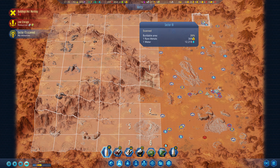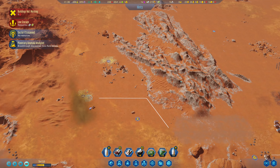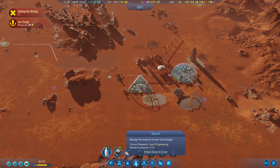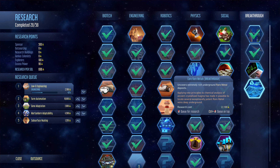We have some fancy minerals up there — and a breakthrough discovered! Let's see what the research is. Our new breakthrough is core rare metals: uncovers extremely rich underground rare metal deposits. Applying new principles into chemical analysis of ancient crystallized magma has made it possible to locate several exceptionally potent rare metal veins deep underground.